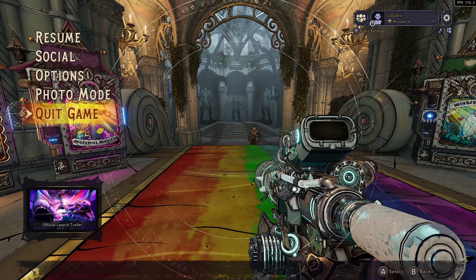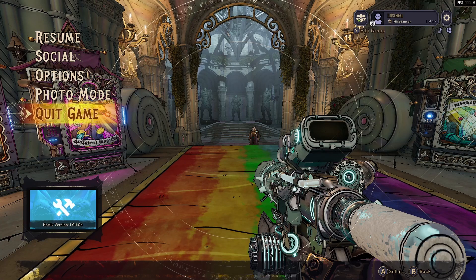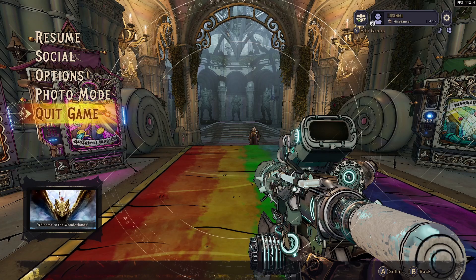Alright, back with another build video. This one is a Spore Warden and Stablemancer build focused on critical hits and gun damage. The key concept of this build is to hit enemies with ability and status effects so they take increased damage, while also buffing the amount we deal with critical hits.